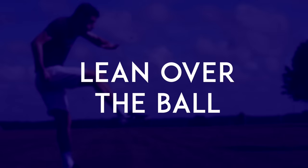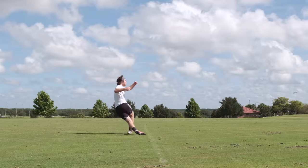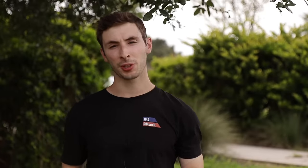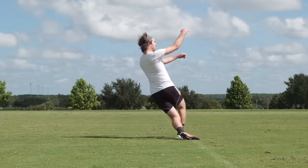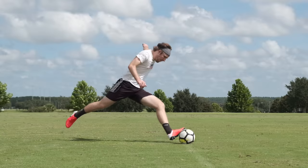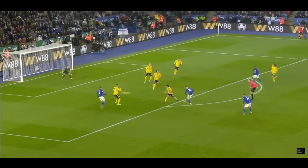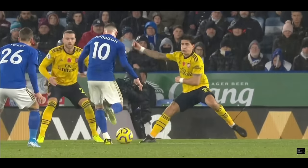Lean over the ball. It's never a good idea to lean back while shooting. When you lean back, your foot will naturally swing upward on your follow-through, sending your shot well over the crossbar. When shooting, you should lean forward so that your head is over the top of the ball. This will help you keep the ball low and get more power on your shots.